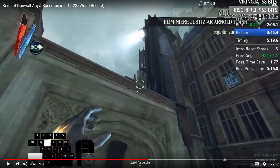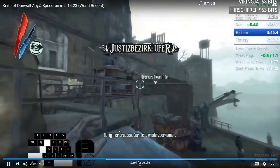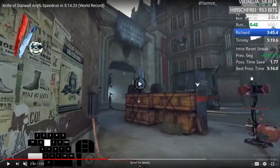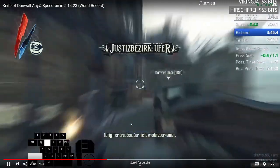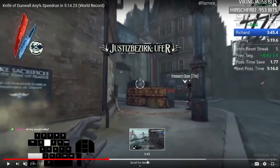Stand on those boxes, double jump off to get up here. If you don't want to do any of that, at the start of the split you can instead remove the whale oil tank that's behind that thing over there - if you remove that whale oil tank you can just go through the wall of light both ways, which is a lot easier but about a second and a half slower.